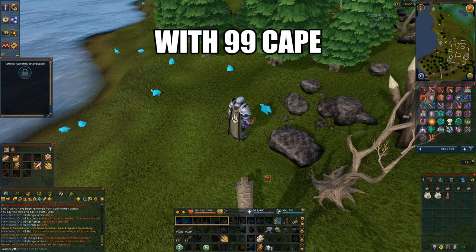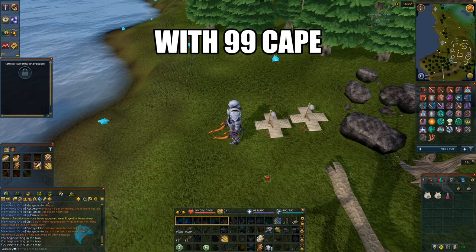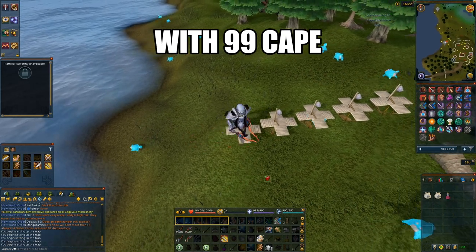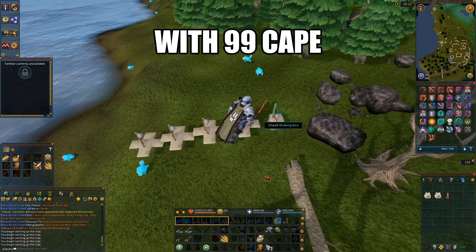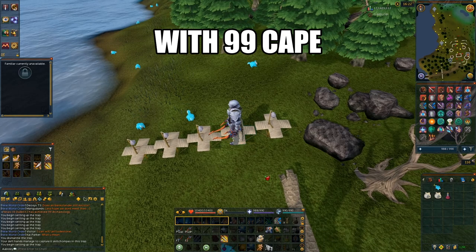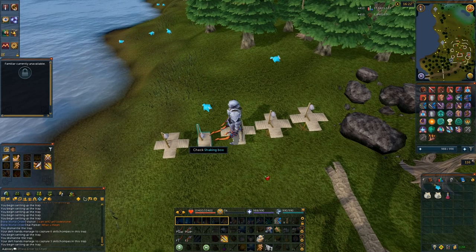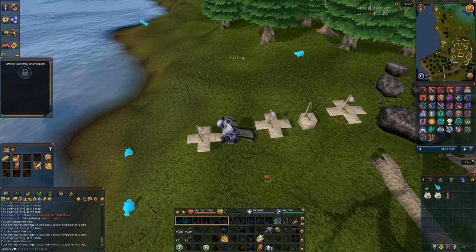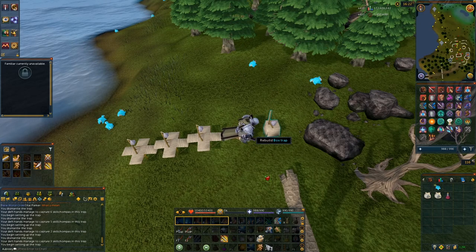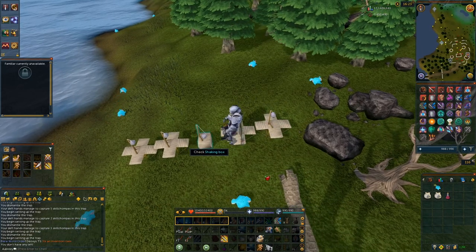Whenever I arrive, I like to line myself up with a rock just like this. To start laying traps, I've dragged my cape onto my ability bar and also put the box trap on the ability bar. Whenever I'm setting traps, I hit those two keybinds at the same time — that means I get the effect of the cape as well as laying the box trap simultaneously, so it lays much faster. When collecting, as you can see in the video, just collect the box and then as soon as it disappears, hit your two keys and the box trap comes out super fast.